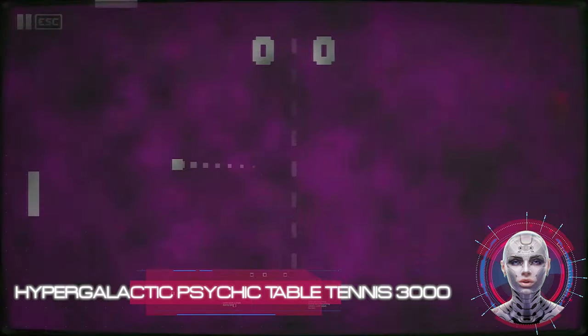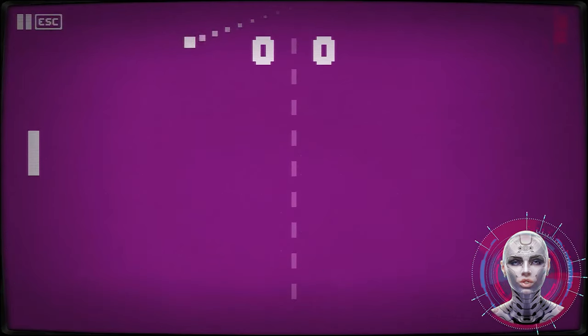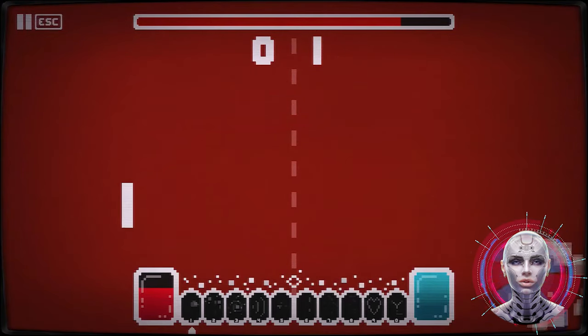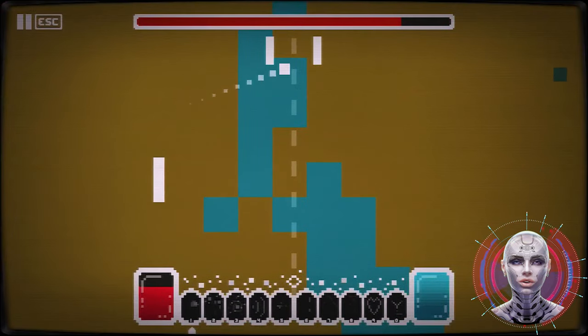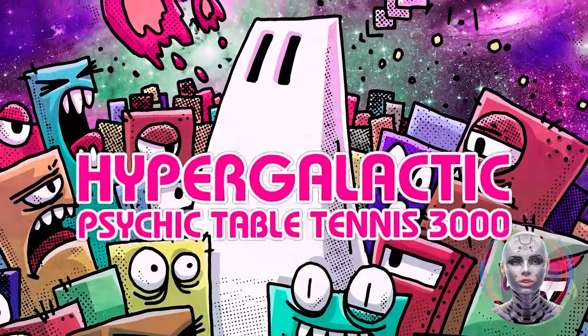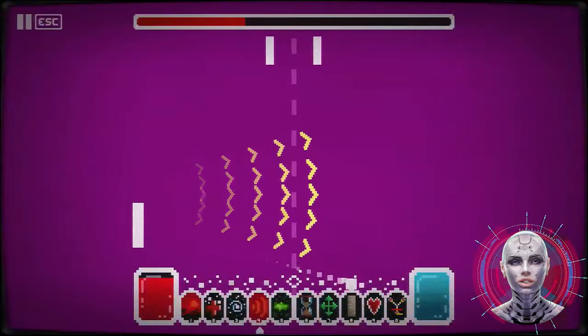Hypergalactic Psychic Table Tennis 3000 — paddle your balls. The Hypergalaxy's premiere video table tennis role-playing experience. Explore the Hypergalaxy in the year 3000 or so to become the ultimate paddle champion. Learn new skills, cast devastating spells and put someone's underwear on your head whilst riding a swamp beast.